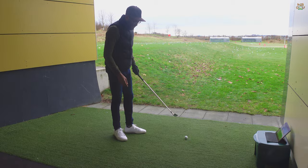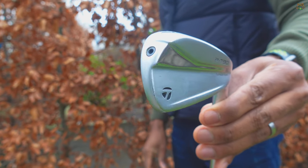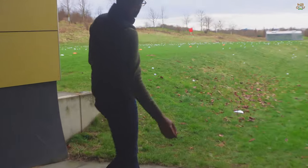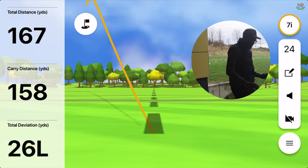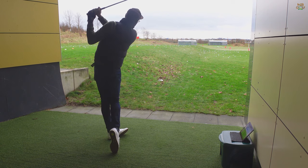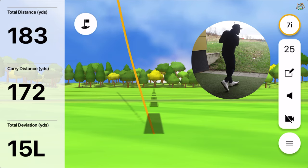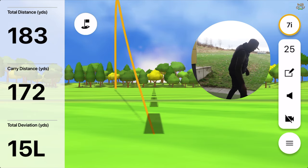7-iron — this should be going about 170. That should be 165. You know what? I'm not mad about that, I quite like that — 158. Low flight, 172. That's exactly the PGA average. Yep, okay. I can do that.